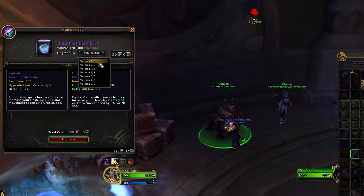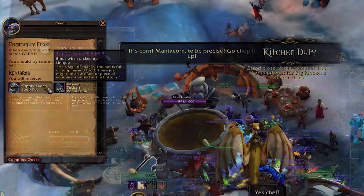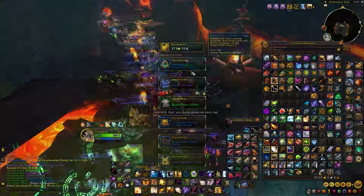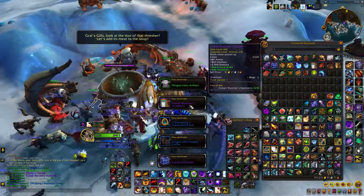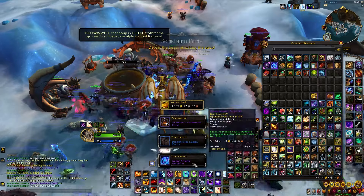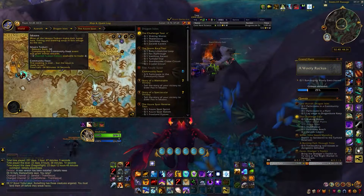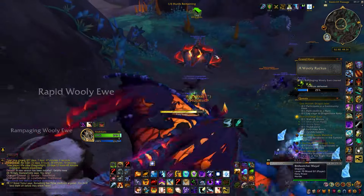Specifically, players can obtain veteran gear ranging from 480 to 502 from specific activities such as the quest reward from the Community Fish Soup event, the end chest of Dragonbane Keep, and the Dreamsurge weekly quest. It seems most of them give not one but two veteran pieces — one from the Cache of Storms and one as a drop. These activities are very easy to complete; the most annoying thing is actually waiting for them to spawn, but they are a great option for acquiring decent gear early in the season.